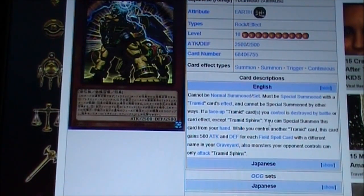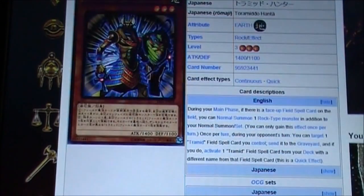So if a Tremid card is destroyed — it doesn't even have to be a monster, it can be a field spell or anything — you can special summon Tremid Swings from your hand. These three monsters also work together. This archetype is really great. The monsters basically all share the same field spell cycling effect — they destroy a field spell and then you can activate another field spell with a different name from your deck — but they each have their own unique individual effects.